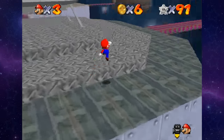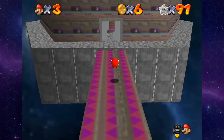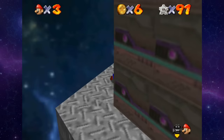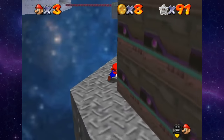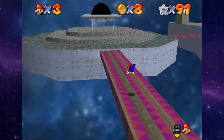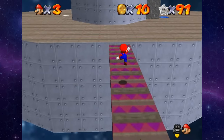I believe the one over here is the only one on this platform, so we'll just grab that and peace out. Now that I think about it, I think there's one blue coin on each platform thing — one on this, one on the UFO one, one over in the boss area. I'll keep that in mind. I don't think there's one on the starting area.